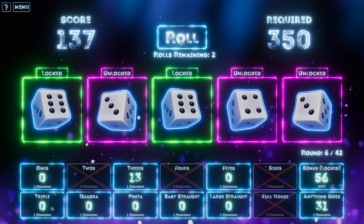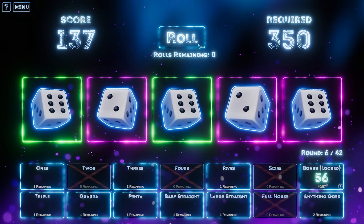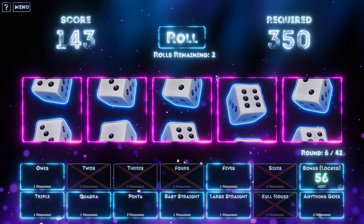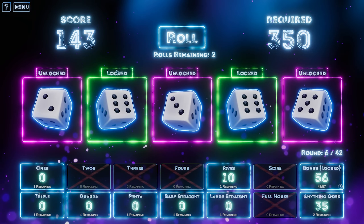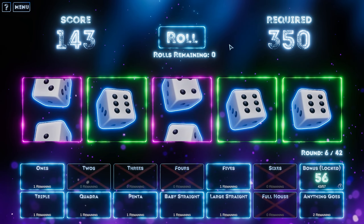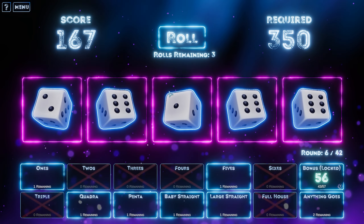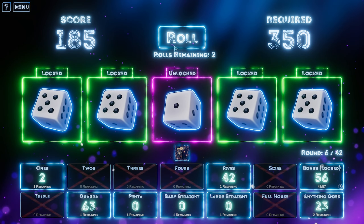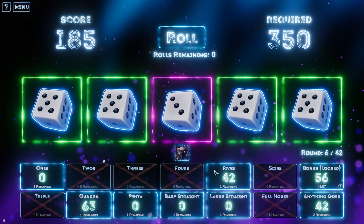I could go for triple or quadruple or penta sixes — that's what I'm thinking. Come on, we need one more six. That's not good. We're going to put that in freeze. If anything goes is actually destroyed right now — well there is 1.6 times, that's not too bad, I'll take that. I've got sixes again — locking them in. Three sixes, we've got at least a triple. We can't roll anymore, we're going to put that in triple for 42. I'm liking this a lot. We've got fives across the board — can I get penta on this? We're going to put that in quadruple for 63. Wonderful.